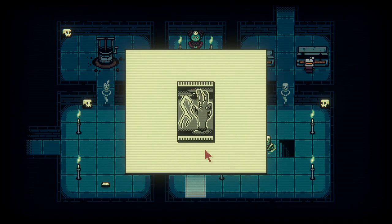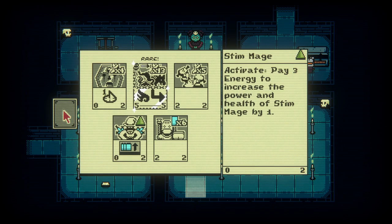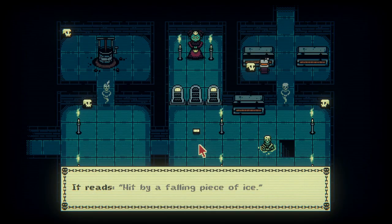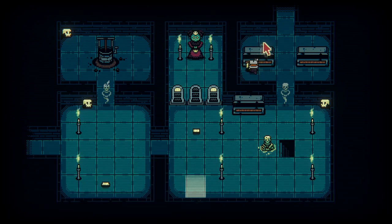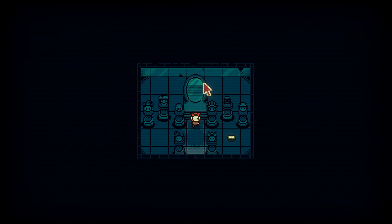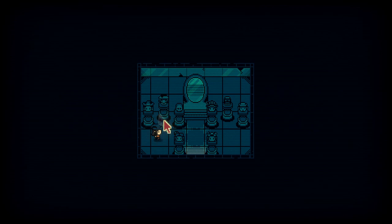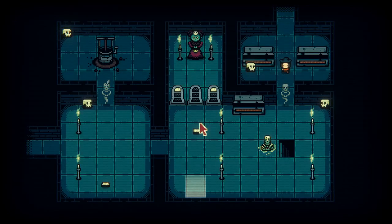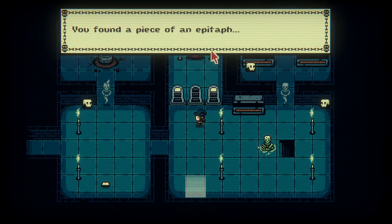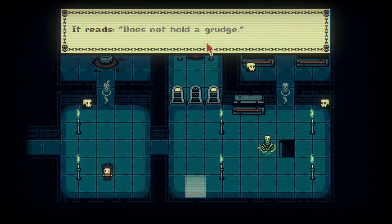Can I rummage in these? I can't rummage indeed. Hit by a falling piece of ice. What's this? I changed my appearance. Any of them have a hat? You have a hat — that will do. There was no cure. Any other secrets? I guess I need to fight one more. Eaten by a hungry dog. Does not hold a grudge. Is that how they died?